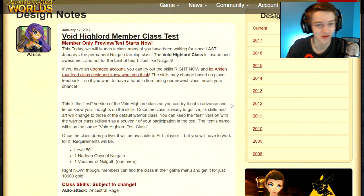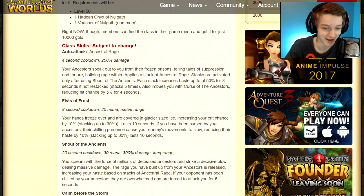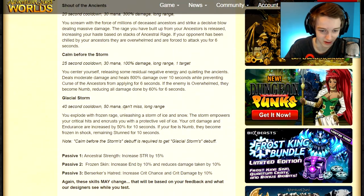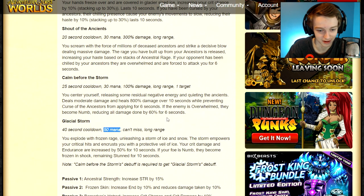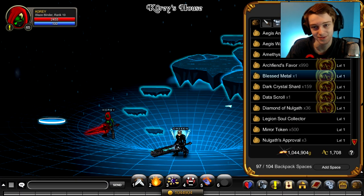I looked at the design notes — there was a post up as soon as the servers restarted, so I was reading it while waiting. The mana cost is a little high — 50 mana on that skill is a lot, but it might be a really good skill. Your rank 10 passive increases crit chance and crit damage by 10 percent.